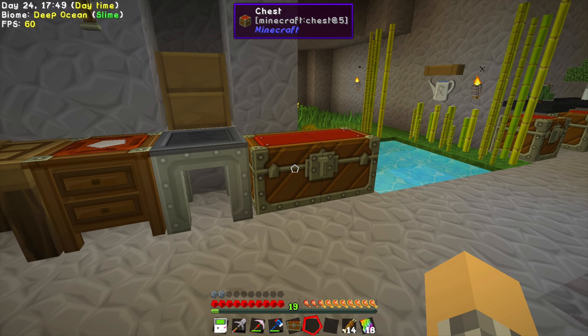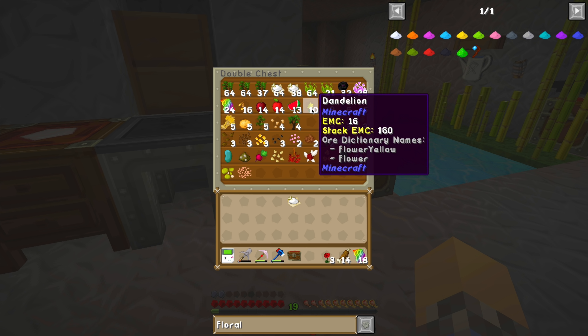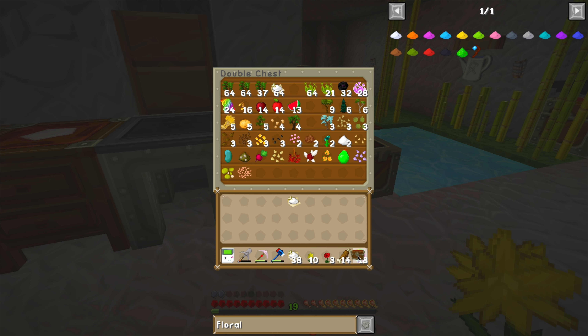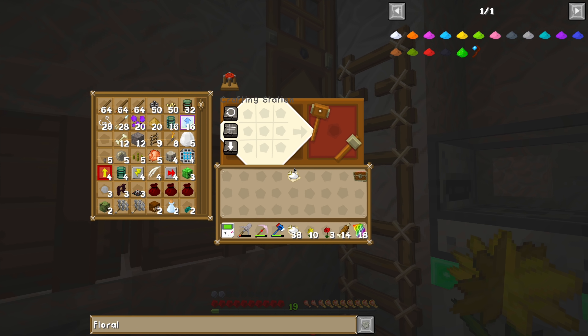It's not too hard to get the necessary ingredients of bone meal and poppies and dandelions if you just have bone meal and some grass. One poppy — it only gives us one of those. We need a few more poppies. I want to get all of these in one go.